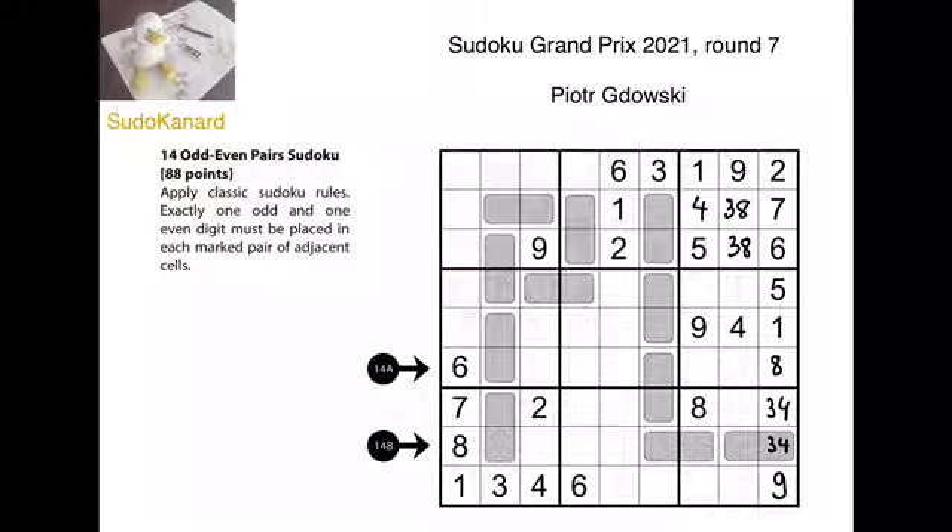We get a 6 in this domino, and it will be paired with an odd digit which is not 1, 7, or 9 — so it will be with 3 or 5. So we get 5 or 6 here, 3, 5, or 6 here, and we know that 6 is among those digits. Then we must get a 2 on this row and it can only go here because of this 2. There has to be a 9 in one of those two cells.